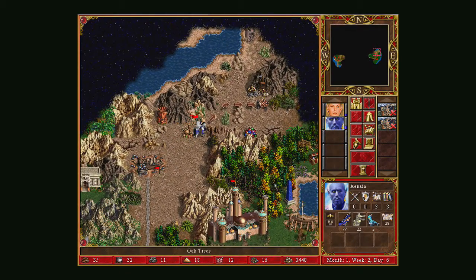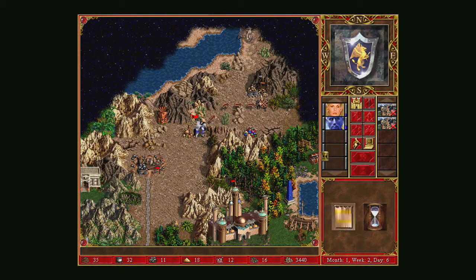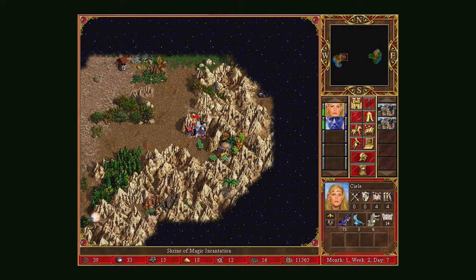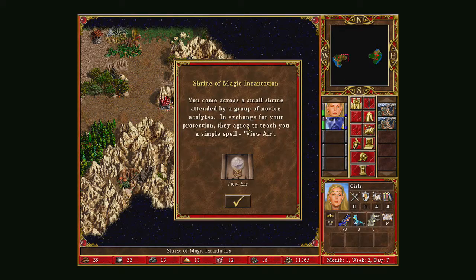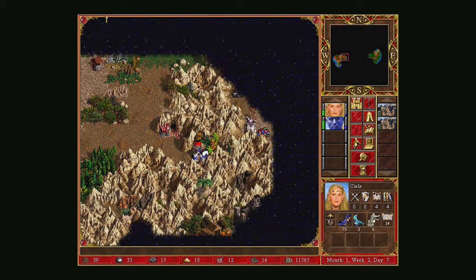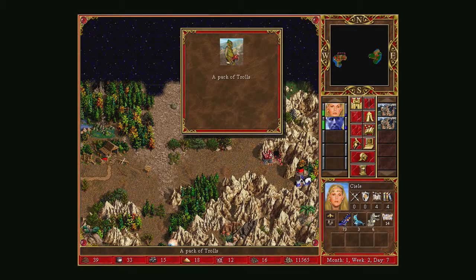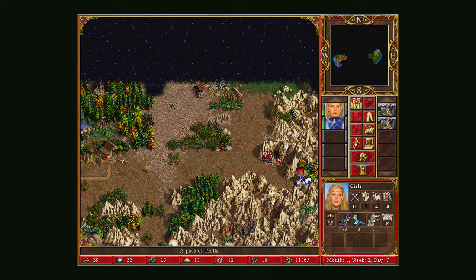Movement is a bit of an issue — my guys seem to be very slow. Extra crystal — good. The Shrine of Magic Incantation teaches me View Air, which is a very rubbish spell. And there's a pack of Trolls — Trolls are kind of like level four, so they're quite strong.